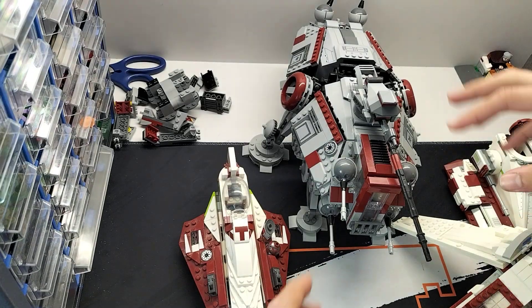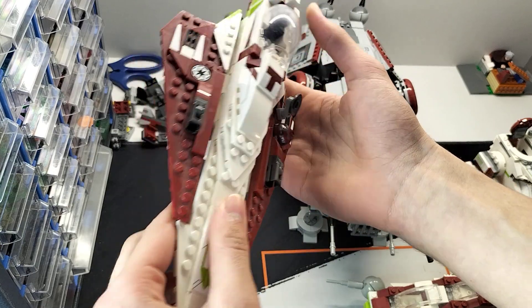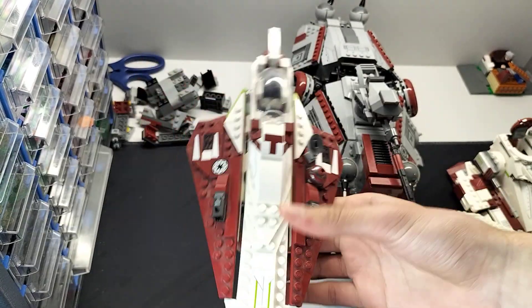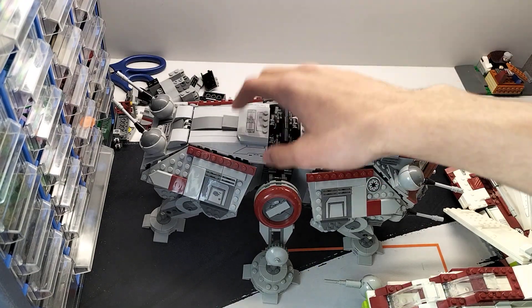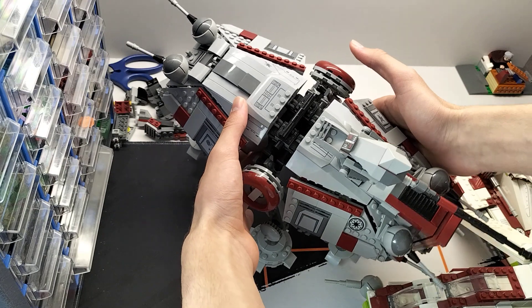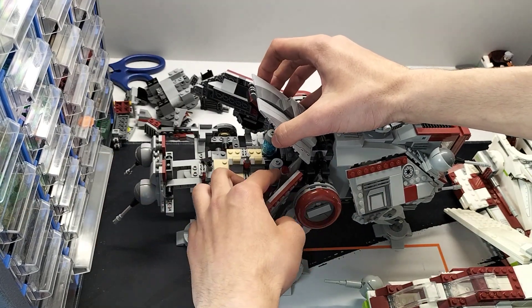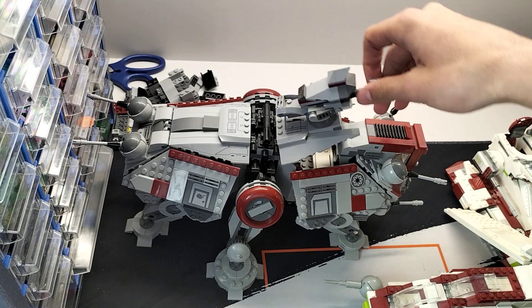Let's begin. We have the Obi-Wan Starfighter, a classic from the summer of 2020. Then we've got the AT-TE - it's a modified one. I modified some colors to look a little bit cooler, and I also added some tiles and modified some interiors. You can see there are some extra bits in here.